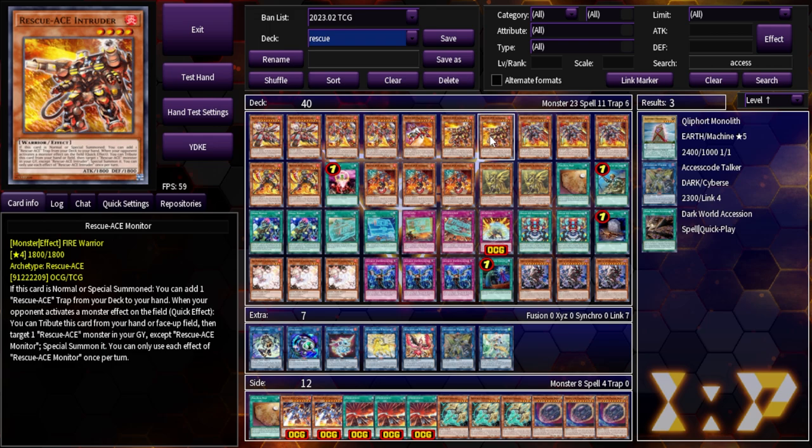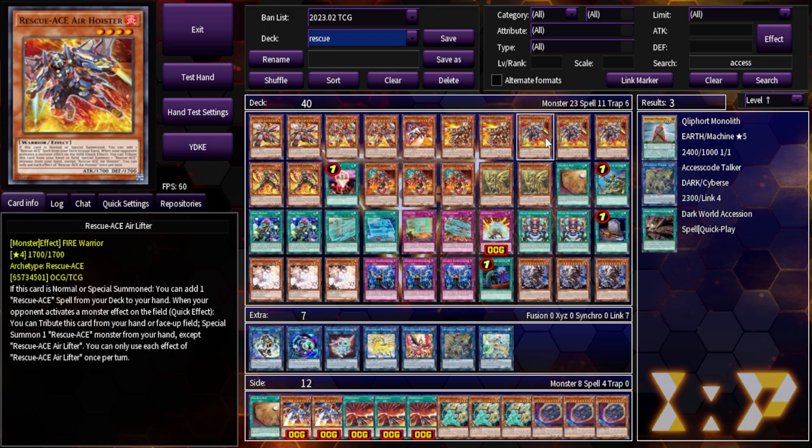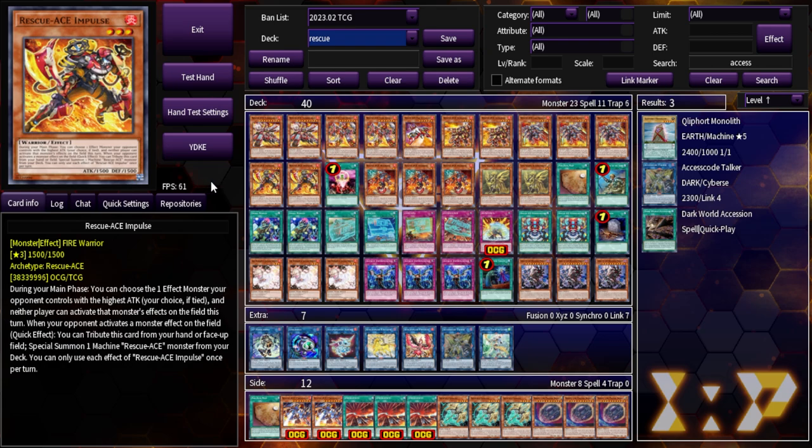Intruder lets you search your traps, which isn't super relevant since in a perfect world you always have Turbulence. But if your opponent activates a monster effect on the field, you can tribute him like a hand trap and then summon a Rescue Ace monster from the graveyard. Air Hoister searches a spell from deck, which is pretty relevant and will be even more relevant with the new support. You can also tribute him when your opponent activates a monster effect from hand to summon a different Rescue Ace from hand.